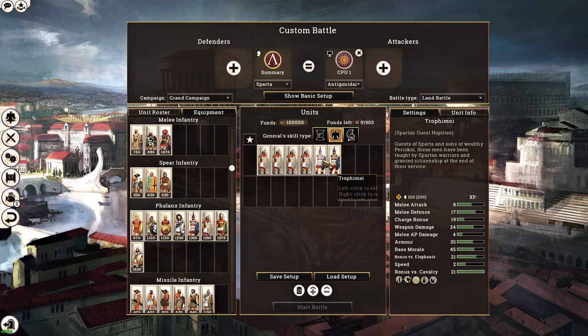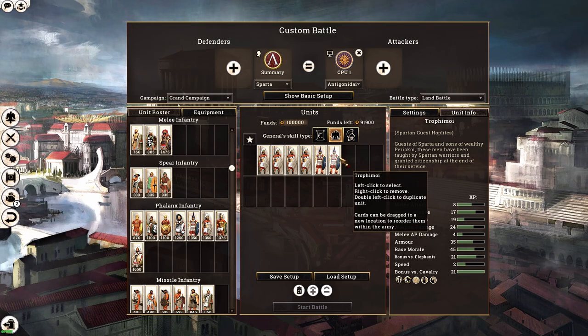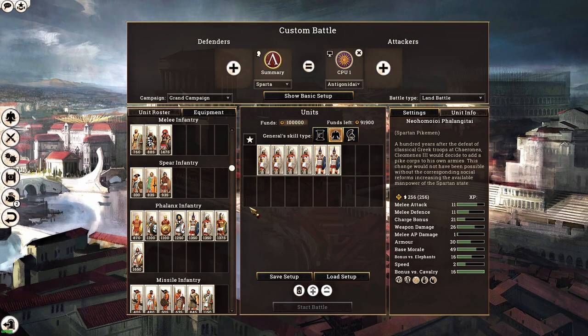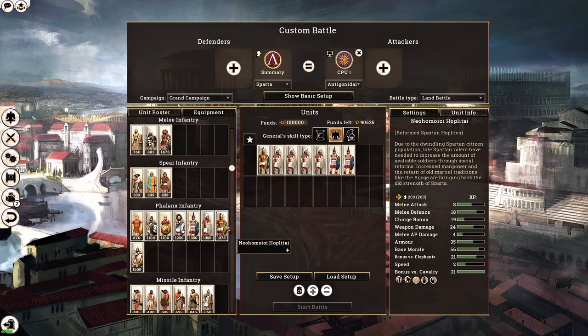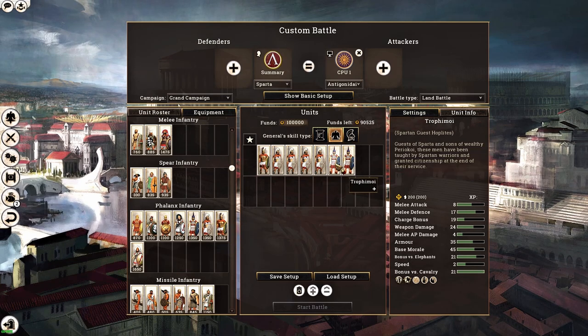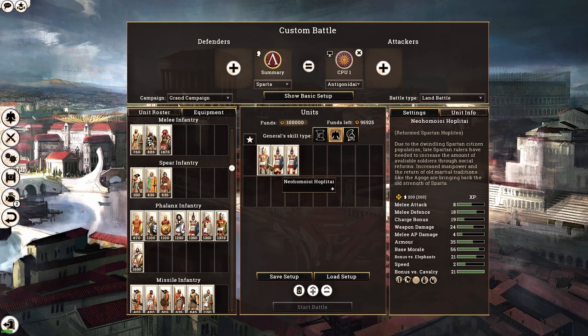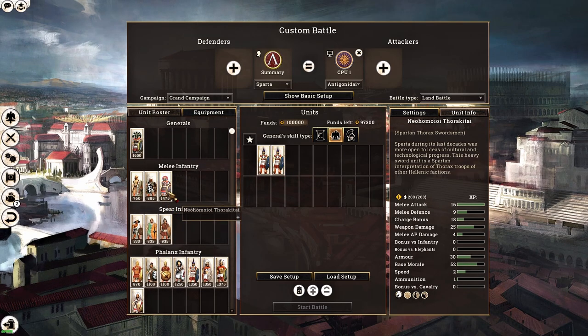The guest hoplites take three turns to recruit, but coming from fourth class population is absolutely worth it. When it comes to melee infantry, Spartans don't have a lot of choice — the Skiritai are stealth-type units but pretty squishy. They have first class Spartan Thorax Swordsmen which will be changed to second class allied Thorax Swordsmen in the winter update, which is another coming change. These are the reasons I'm ranking Sparta this high.